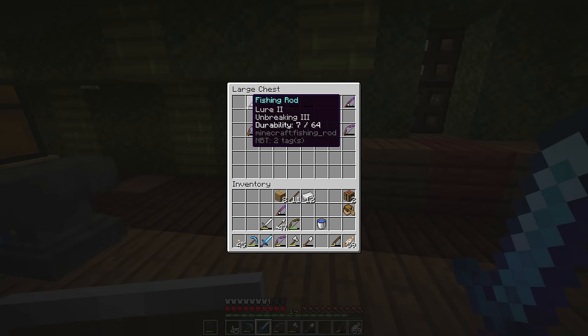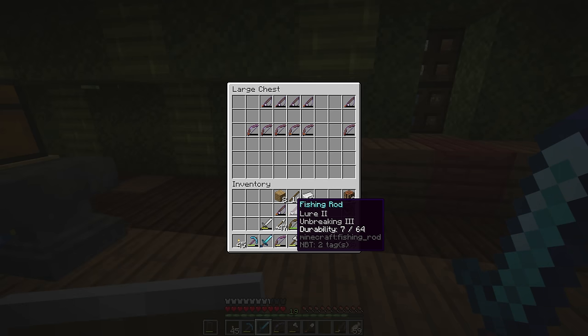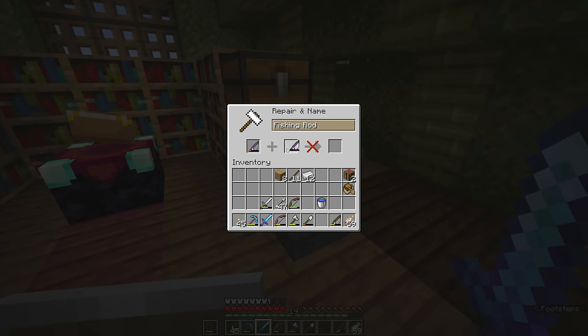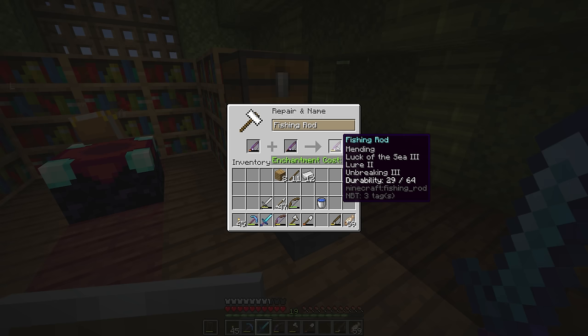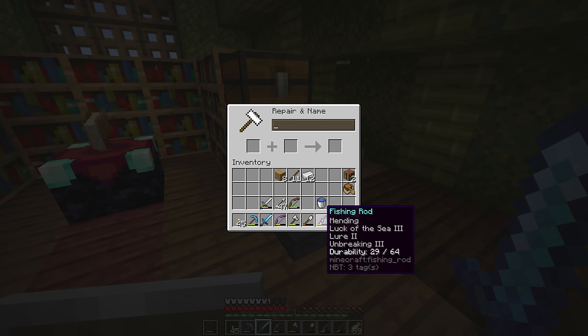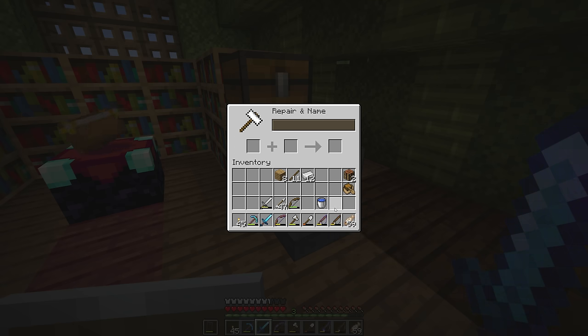Since I fished up enough fishing rods: we have lure 2 and unbreaking 3 on this one, and mending and luck of the sea 3 on that one. If we were to combine these two — and we can swap them around just to see if there's a slightly more favorable enchantment cost — there we go, that's 16 levels. Because we are combining 4 enchantments onto the same fishing rod. But that is going to be a rod worth having; we are only missing another lure 2 enchantment to take us into lure 3, and that will be the best fishing rod we could possibly have.